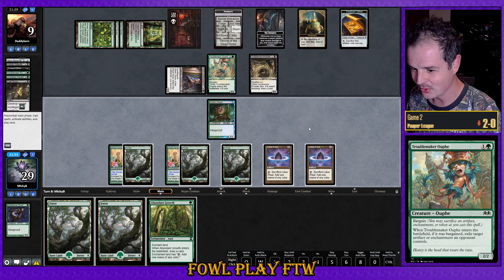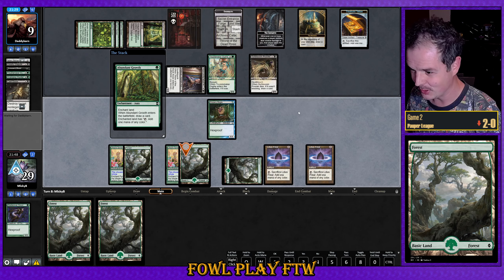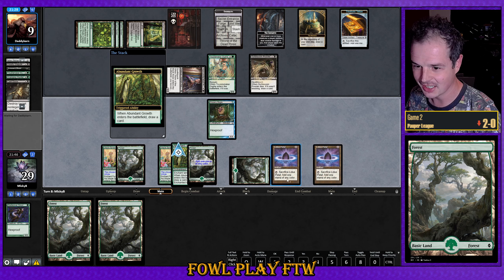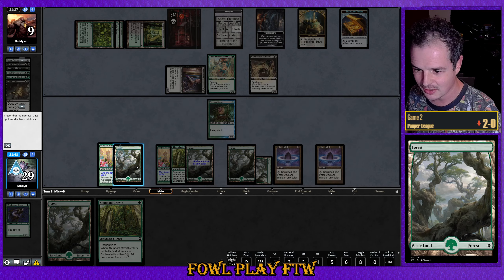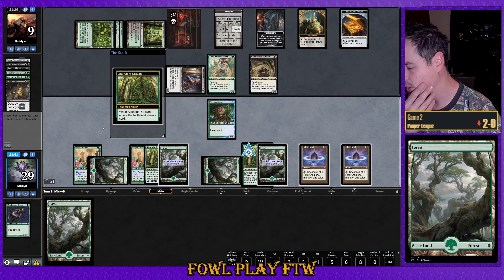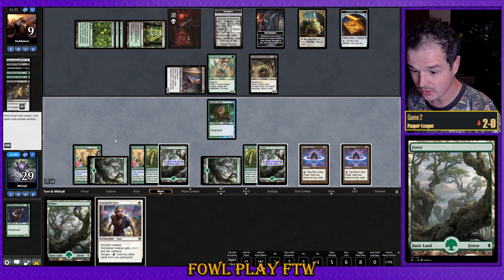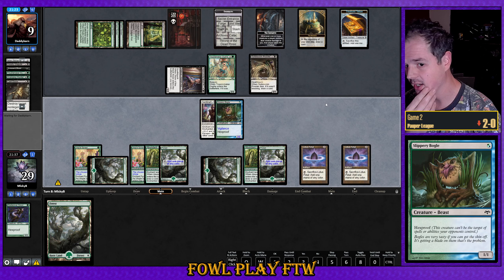It really sucks that Troublemaker Oof is a card our opponent has pretty obscene access to. We can still spike Kruphix's Insight off Abundant Growth — that would be like a draw three essentially — so we can actually spike back into this one and defeat our opponent. Let's play for that out.